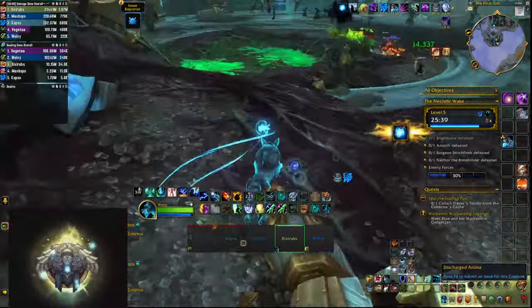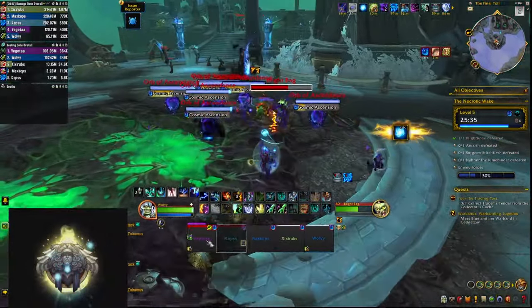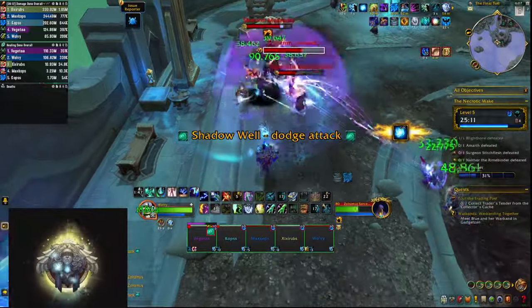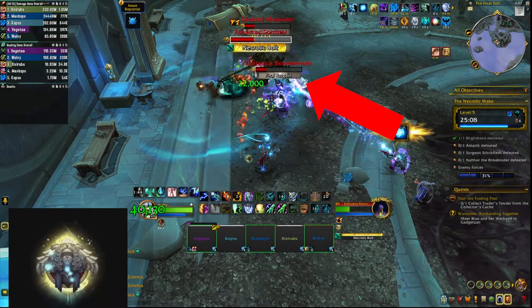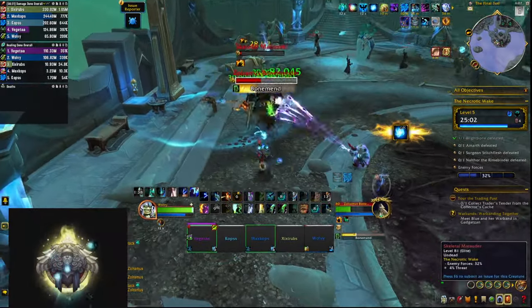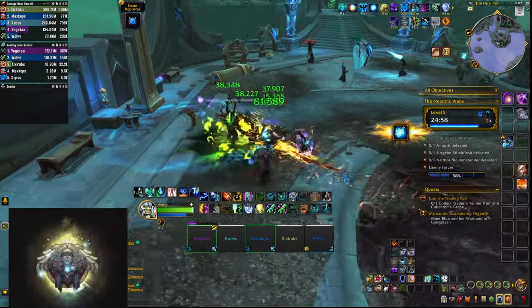In this area there are also a few anima orbs. If you pick them up you can use them to do a bunch of damage to enemies and silence them for a bit, making them very useful for big pulls. The Bonemenders in the area will try to cast Final Bargain, which you need to stun — it's a huge heal that also puts a big dot on them. You also want to interrupt their Bonemend, which is another heal effect.